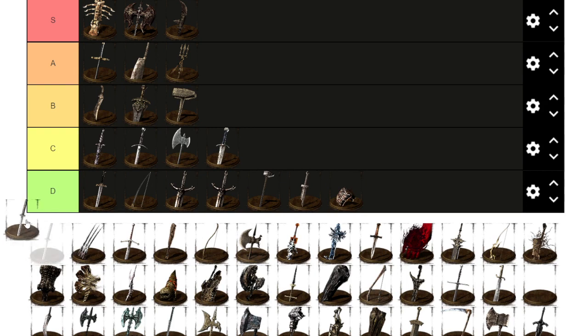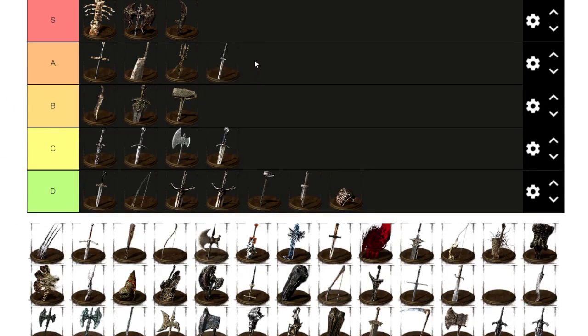Katanas — I believe this is an Uchigatana. Katanas are very popular, always been in all the Souls series, and they are quite effective in PvP. They're fast and fun to use — you feel like a ninja. They have some cool movesets, so I'm going to put katanas in A, as they're a stable weapon.